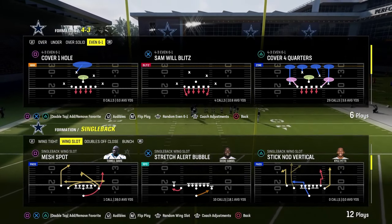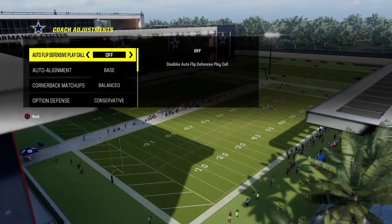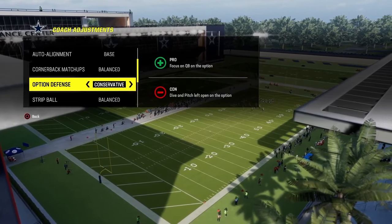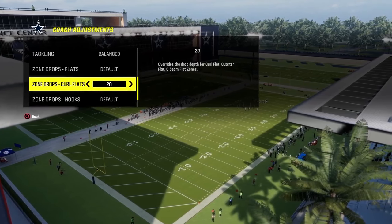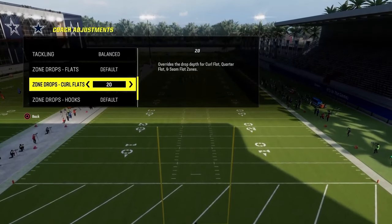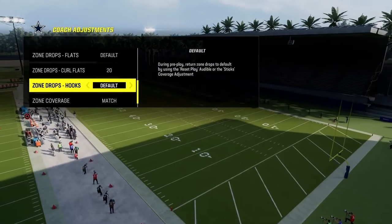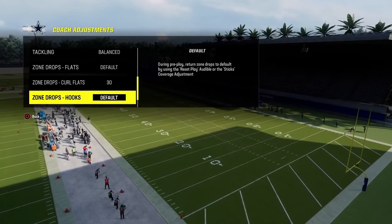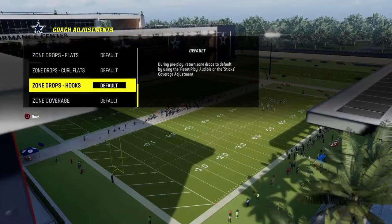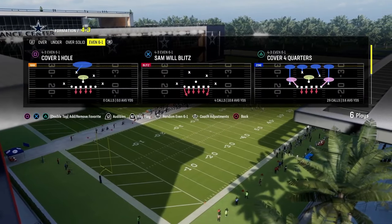First, we'll show you how to stop single back wing slot stretch alert bubble. For coaching adjustments: auto flip defense play call is going to be off, auto alignment is going to be set to base, option defense is going to be on conservative. You can have 20-25 yard curl flats if you want to help with coverage. Zone coverage can be on default and match if you put the zone drops here — just make sure they match. We're going to be using hard flats anyway.